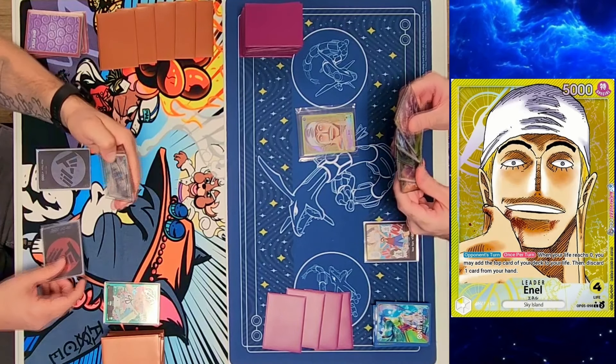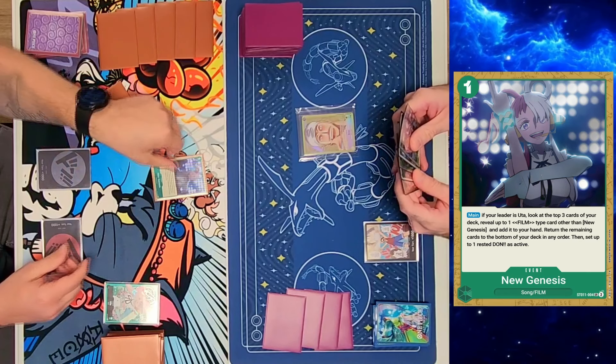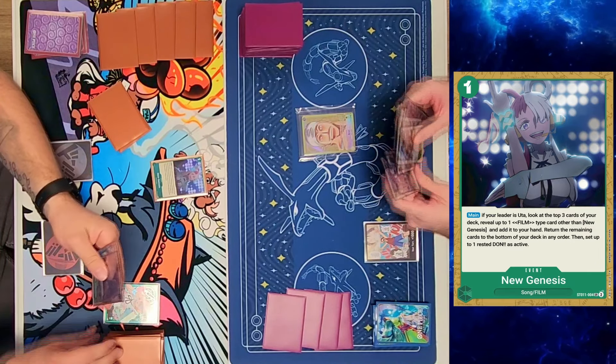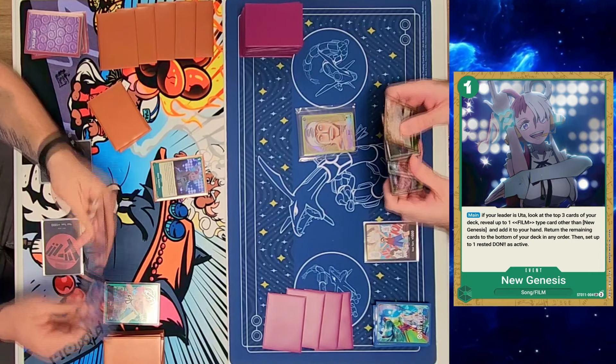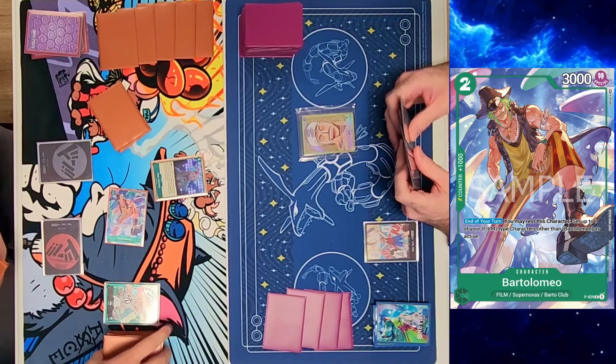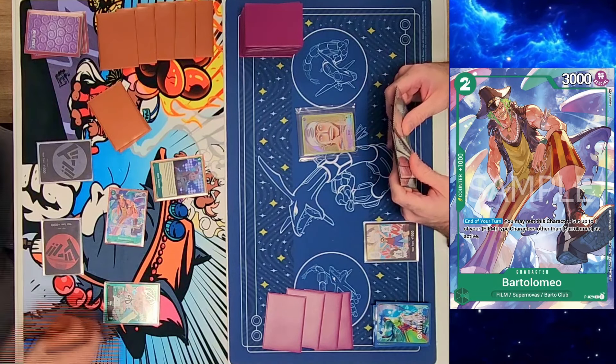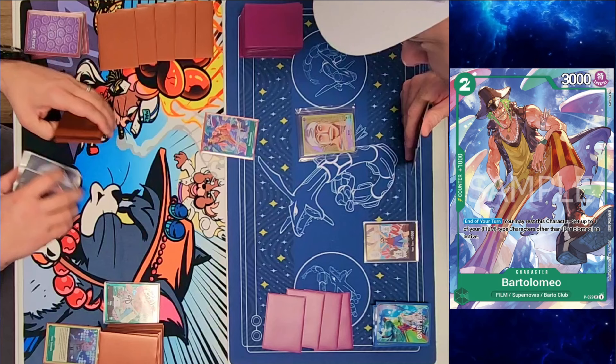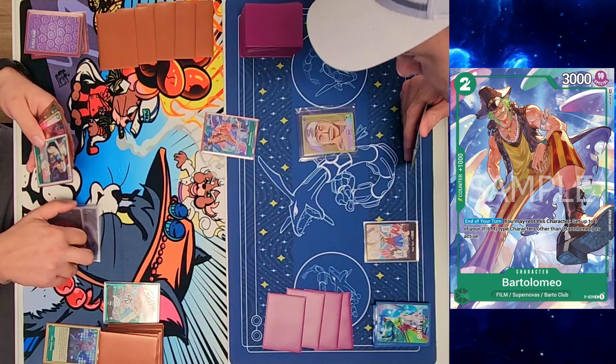On his turn, he plays down New Genesis. With New Genesis, if your leader is Uta, you get to search the top three cards of your deck and reveal a film card. If you find a film card, you can add it to your hand and return the rest to the bottom of the deck, then set your rested dawn to active — so it's like you never even used it. He ends up finding a promo card; he said they're really expensive but needed for this deck. He pulls Bartolomeo, adds it to hand, puts other cards at the bottom.